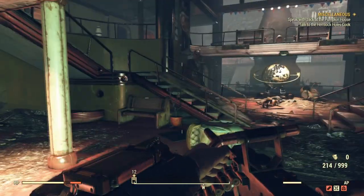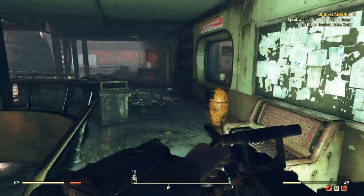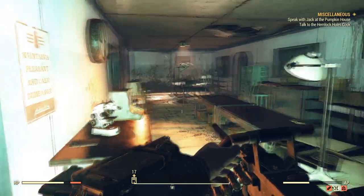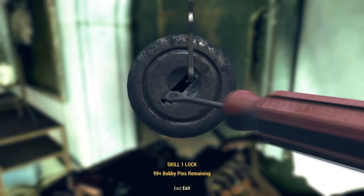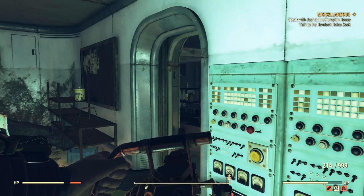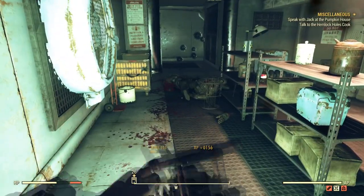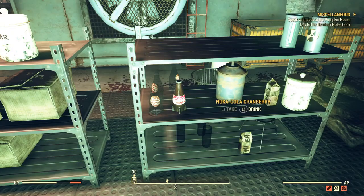Head to the right and there should be a flight of stairs. There should be a lot of doors — open that door and be very careful, there are ghouls in there as well. Once you kill those ghouls, there should be a Nuka Cranberry on the shelf right there. Congratulations, you got your first Nuka Cranberry.